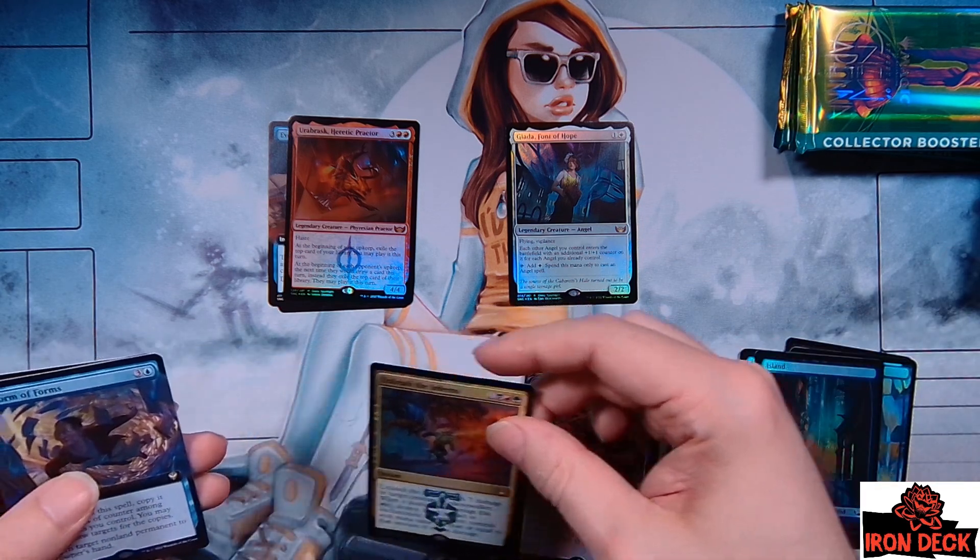Two packs left. Show me Ob Nixilis, show me your girl Elspeth. I've got the Elspeth playmat here. Give us some inspiration, Elspeth, let me pull your new card. I don't like this mountain — I love the other one, this one's just so busy. Broker's Ascendancy, Family's Favor, Wiretapping, Urabrask again, and — watch me butcher this — Hello, the Painter. It's a nice Grixis 1/3 Vampire. Loading up on the mythics, just not the mythics I want.